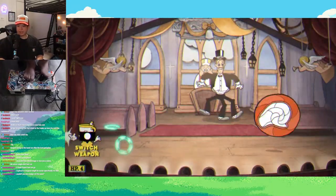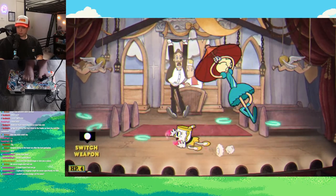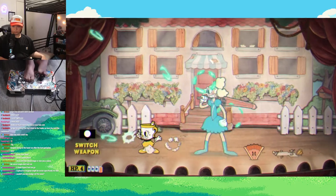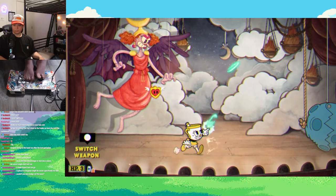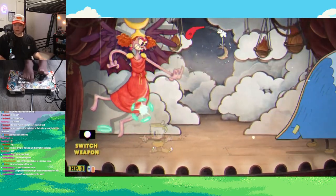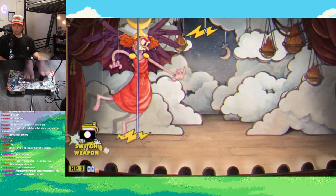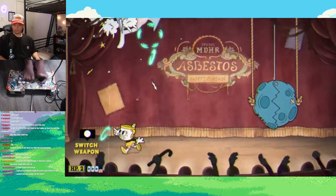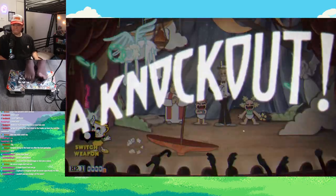After Dr. Kahl, we have Sally Stageplay, and she was really easy. I just stood on one side, shot my roundabout to the other side for the first phase, and did the exact same thing for the second phase. This boss only took me like three or four tries. The third phase, I just stood underneath her and dodged whatever she had coming at me. I got a great dodge and I realize I'm getting really comfortable with my feet on the stick. Eventually I make it to the final phase and I'm able to dodge the umbrella and shoot enough roundabouts to take down Sally Stageplay.